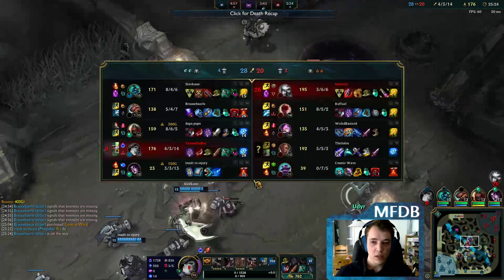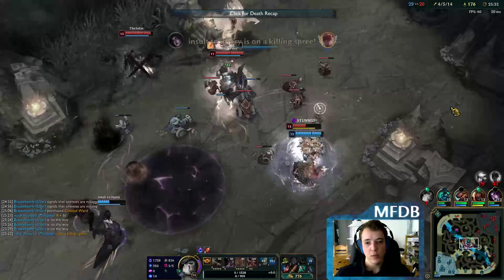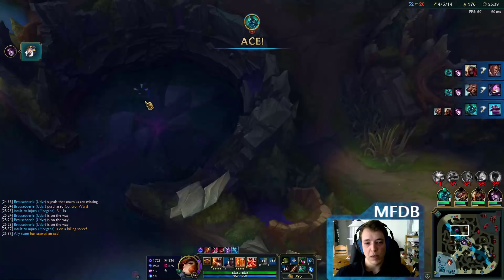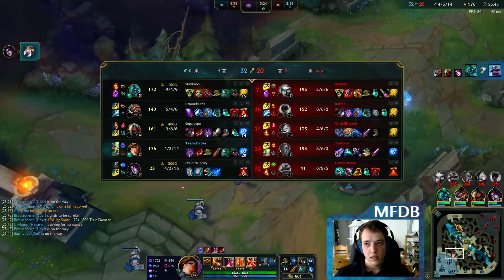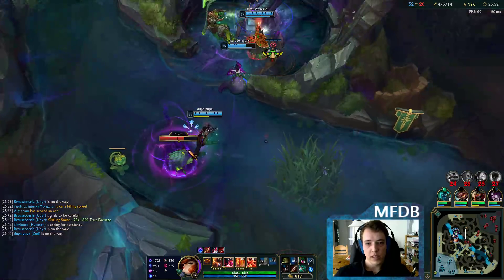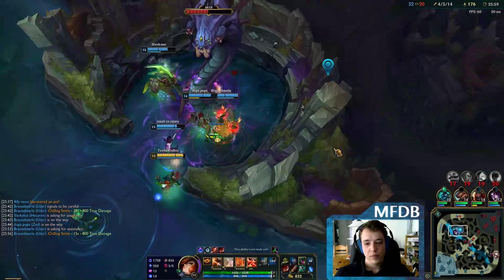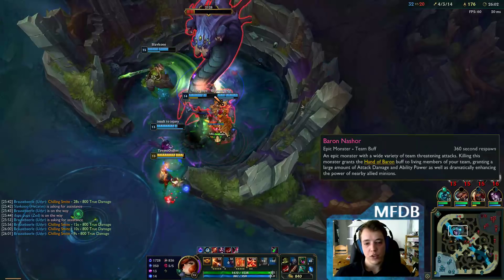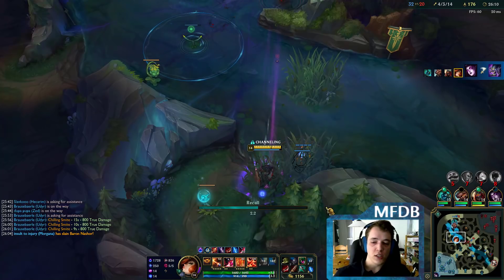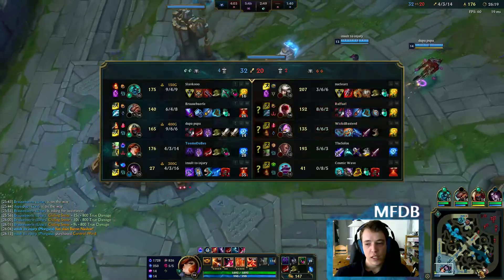I really want Edge of Night. The Last Whisper item - so Lord Dominik's Regards in this game would be more damage, but the Edge of Night protects me while I ulti with this active. That's the most important thing right now. I need to get good ults off. I got my Edge of Night now. This is a huge, huge power spike.